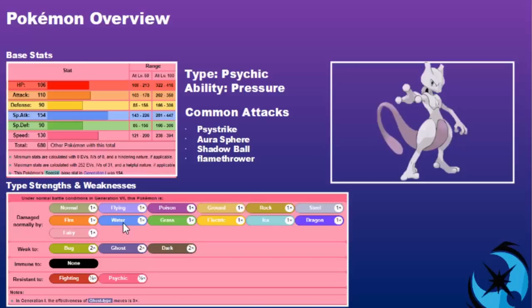The stats that really stand out are the 130 base Speed, which outspeeds most things in the format, and the 154 Special Attack, which makes those special attacks hit extremely hard. Mewtwo doesn't have huge usage in this format, but it hits very hard and is very fast — you cannot underestimate it.